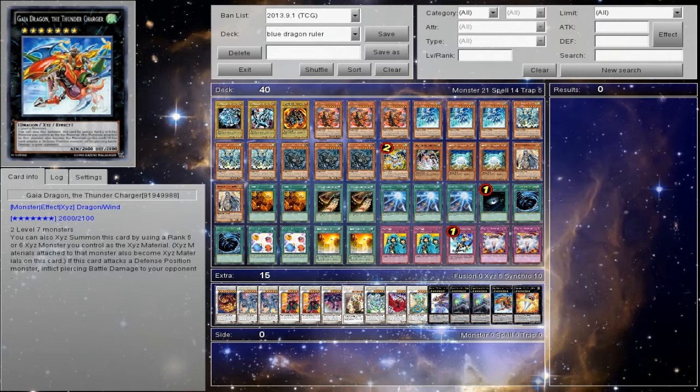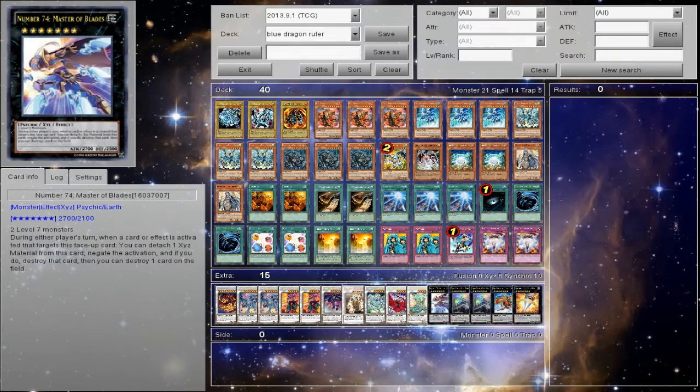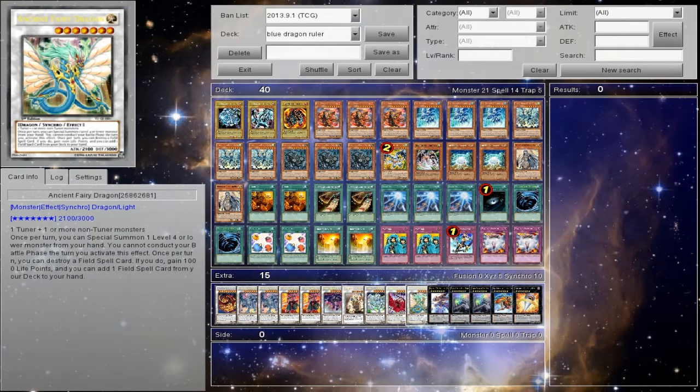Gaia is so underrated — they play Scapegoat, they're taking pierce damage. The two Drago Sack actually paid off in the long run over anything else. Abyss and Gaia — I didn't really miss them. Number 74 was fine; I didn't really go for him, I went for everything else prior. It's good in the mirror match, that's about it. Ancient Fairy Dragon — I went to this pretty often. Three thousand wall in defense.